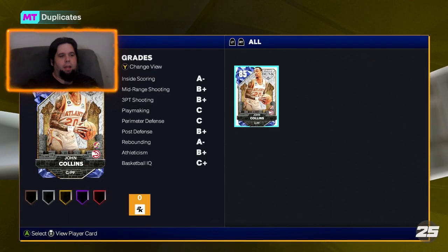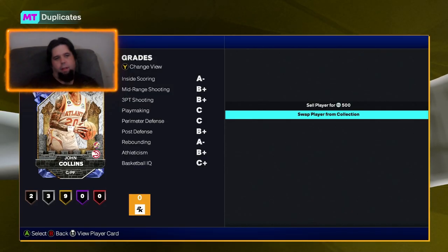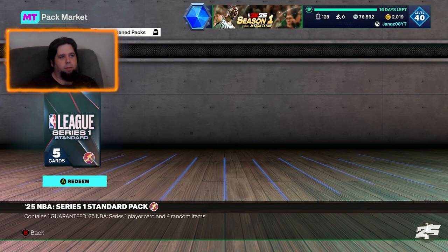So swap player from collection — maybe I'll swap the one from collection and send the other one to auction. We have to quick sell this one; there's nothing else we can do with it, which is rubbish. They should have exchanges, but they don't. So we send that one — that's 500 MT.